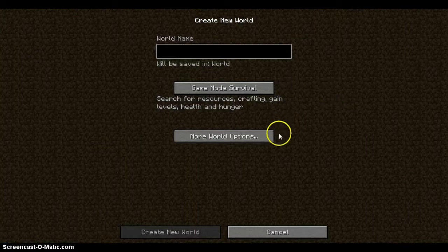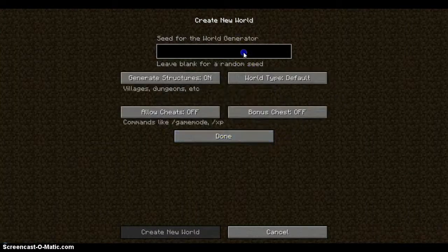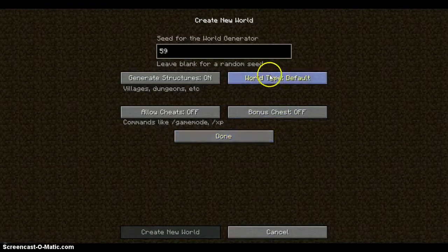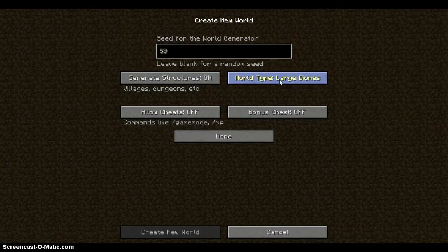I'm going to show you the seed first. The seed is 59 — that's all, just 59. And don't change the world type, just default. Don't change it to super flat, large biomes, or amplified, just default.